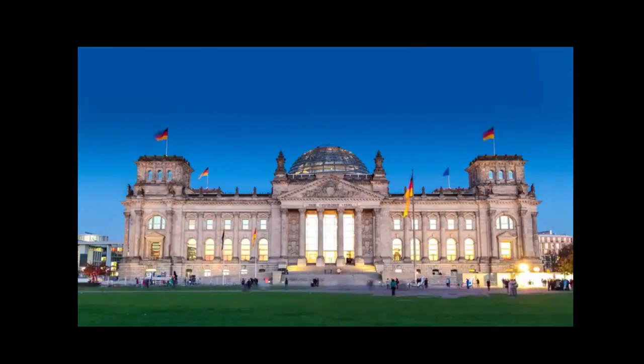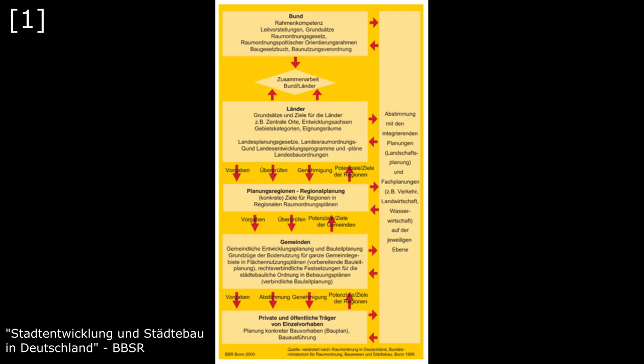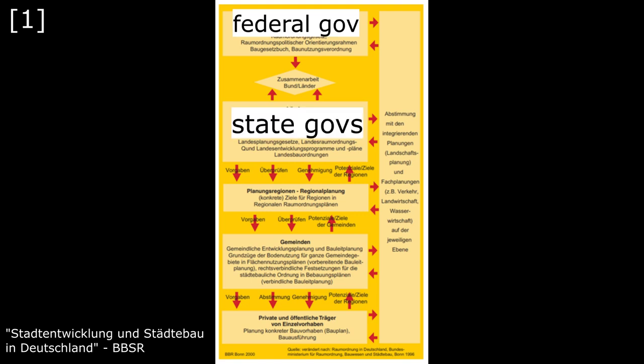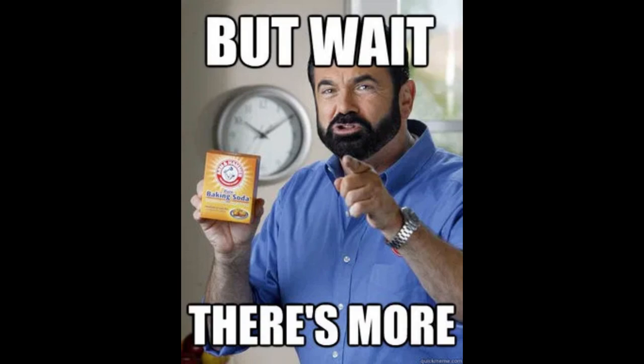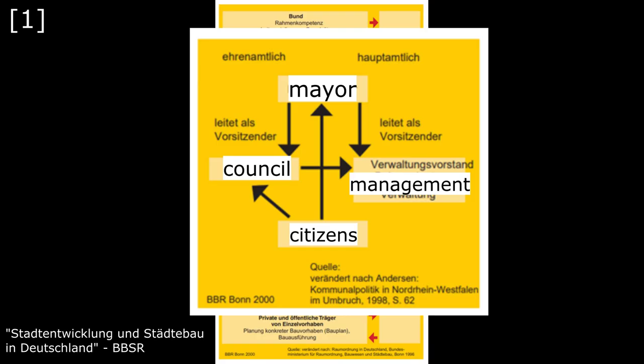Compare that to a simplified overview of the German urban planning federal framework: federal government on top, states below that, regional planning committees below these, and then city government. But there's more — this is what it looks like within a city's organizational structure. If you're not into urban planning law, does that look like fun for the average city simulation player?